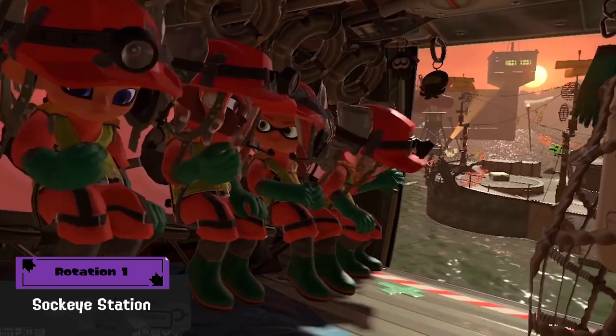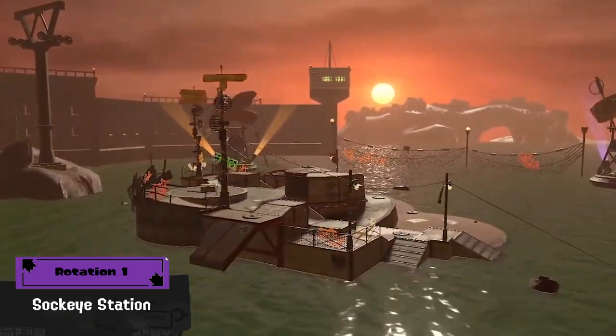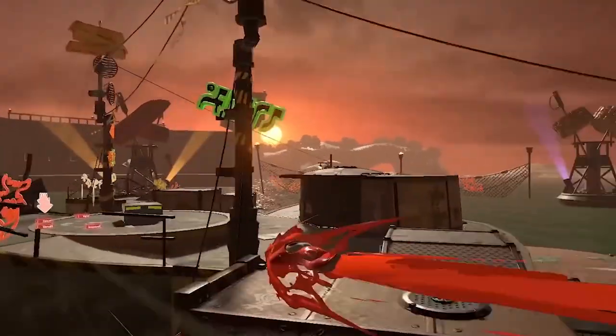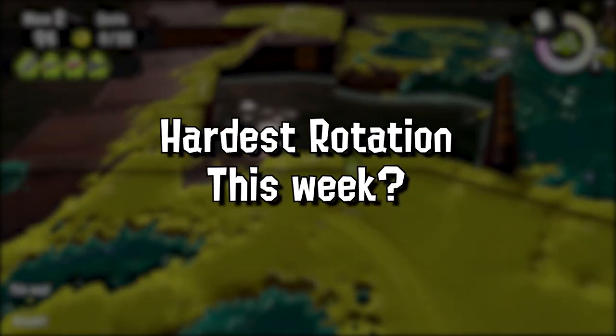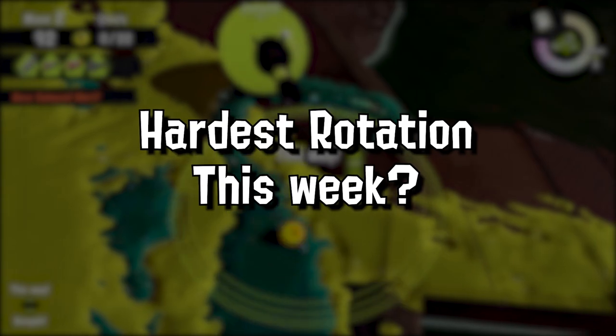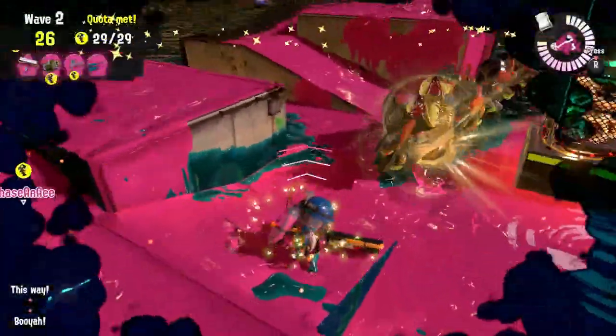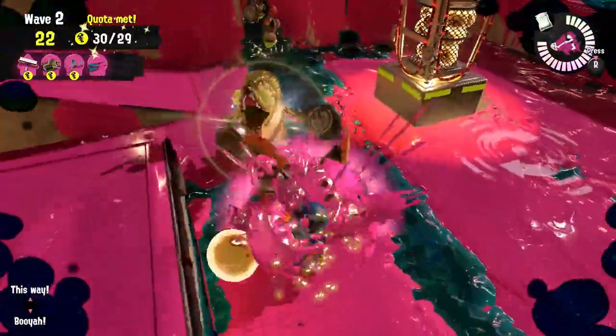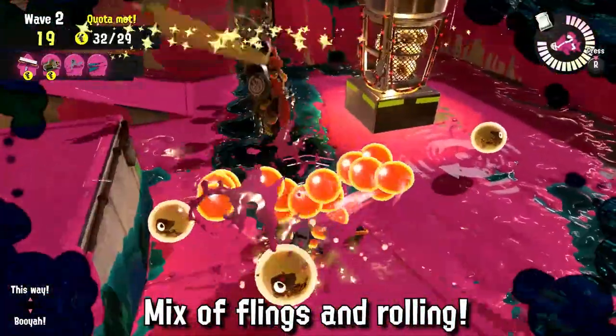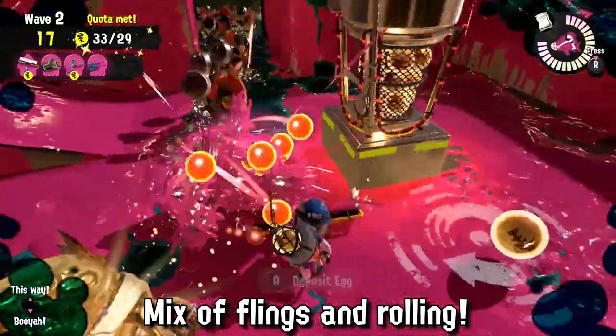The first rotation is on Sockeye Station with Splat Roller, Dualies Squelchers, Nautilus, and the Heavy Splatling. Immediately I think this will be the hardest rotation this week, simply because of having two Splatlings at the same time, as most players struggle with this weapon type. The Splat Roller is a generalist roller, so it's pretty much in the middle and you should mix all the different techniques — rolling and flinging at the same time.